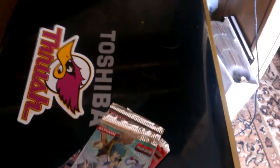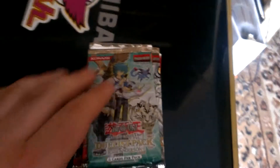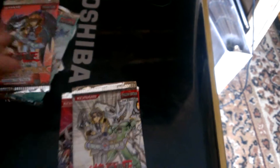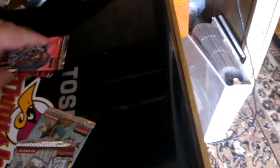Today on the Yu-Gi-Oh Unboxing, I'm going to open up some Duelist Packs — five packs. We've got Jesse Anderson, Jaden Yuki 2, Aster Phoenix, and two Jaden Yuki 3. Let's save all the Yukis for last and get everything all set up.